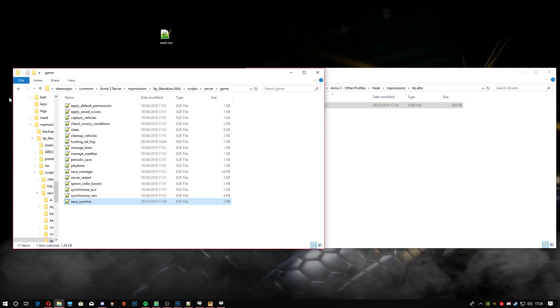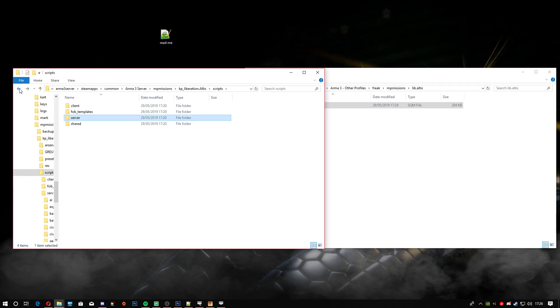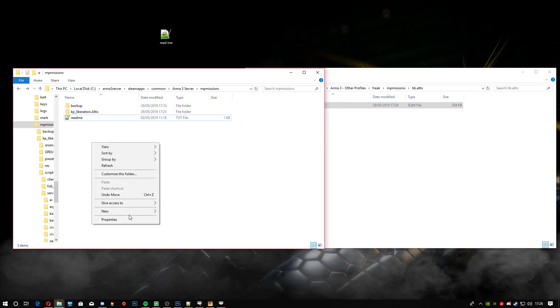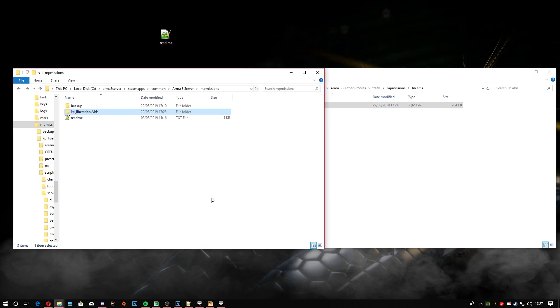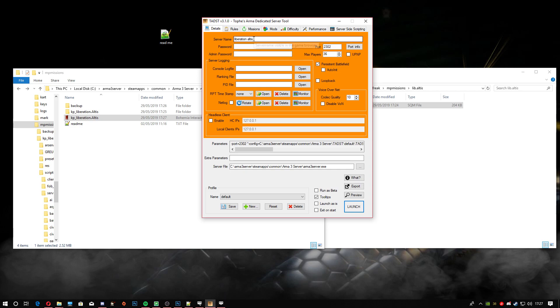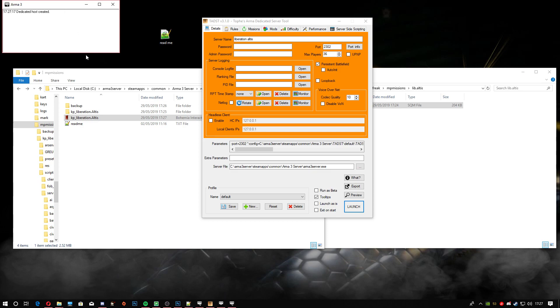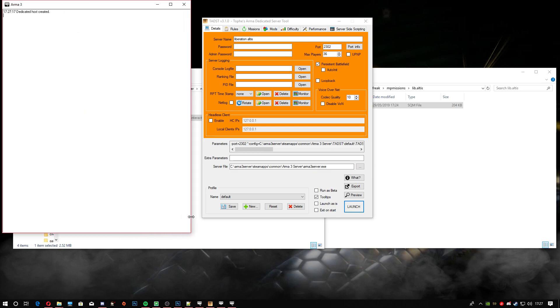Go back, and we're going to put our backup file into the backups folder. If you haven't got one, just right click, New Folder, and create one. Then go ahead and repack this PBO. Drag it over — you can see there: Liberation Altus. Press Go to launch, and you're going to launch your server. Wait for it to pop up, and then we'll head back into the server to make sure it worked.